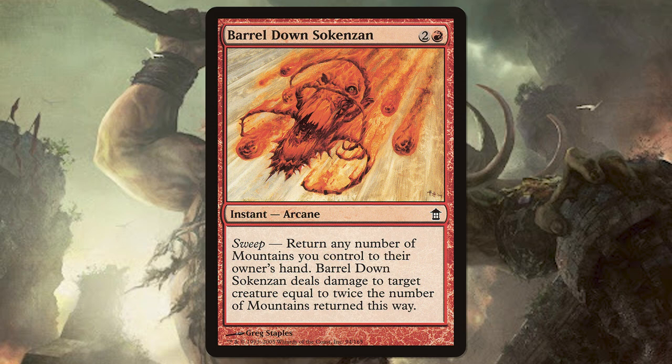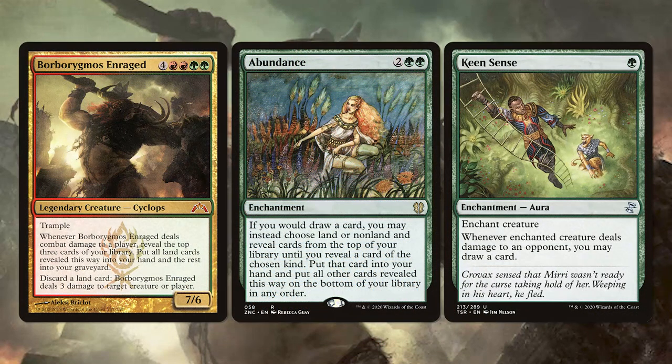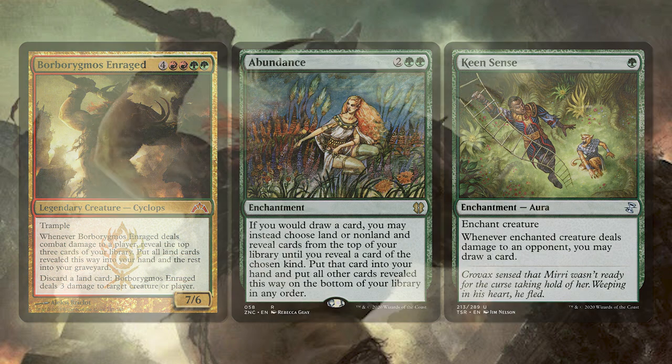We ultimately win the game when we have a combo like Abundance and Keen Sense. When our commander deals damage to an opponent, we draw a card, and we're dealing damage to our opponents when we discard a land and choose to target a player. Abundance lets us choose a land or non-land when we go to draw a card, so we'll choose land and eventually kill all of our opponents. So if you love a different way to play Magic, this is the one for you.